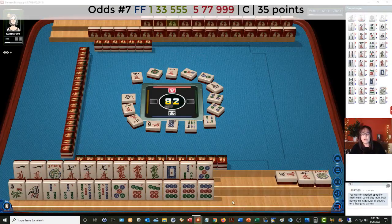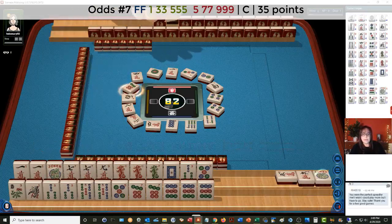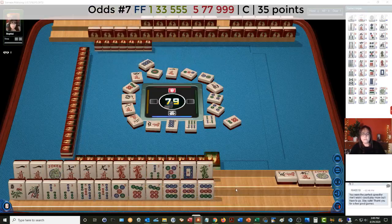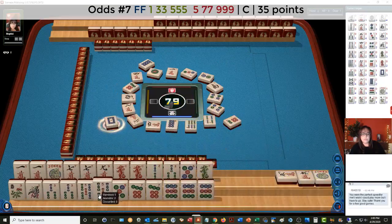Let's see if we can get a flower or a five bam quickly. Seven dots — that is a pass. Six dots. Let's discard the dragons first, because the three and the five we might be able to use if this doesn't work out, but I feel pretty good about it. Eight dots. Two bam. White dragon. There's one, two, three, five — we discarded the four. I do think this concealed hand looks really good.